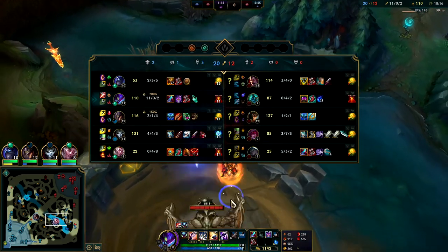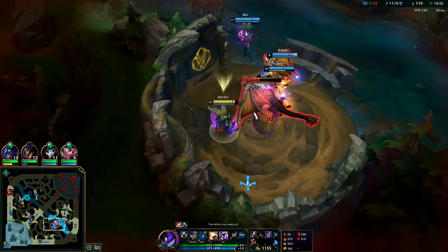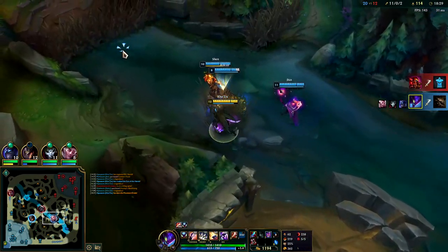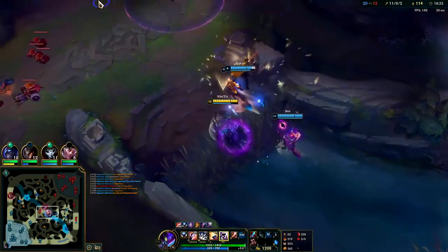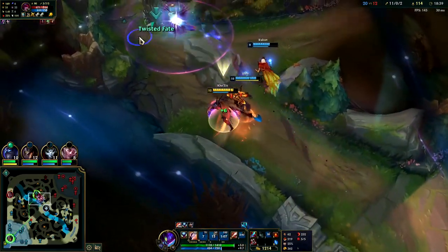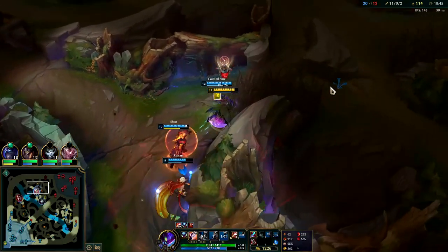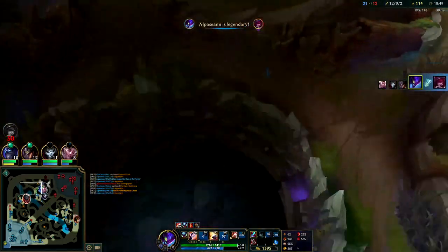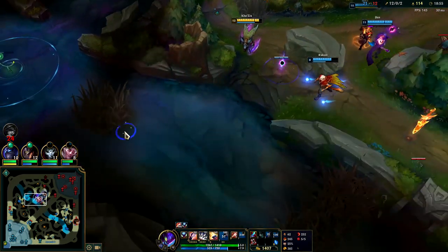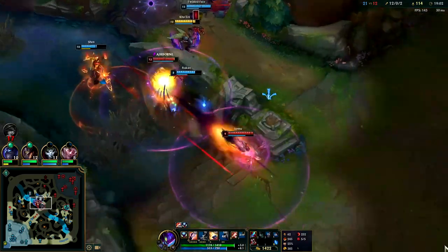The team's actually struggling a little bit - it's mainly just me and TF that are fed right now. We can use our R speed up and our Yomu speed up. You usually want to use R right as you're leaving the bush so they don't see you. Those are some really good Jhin slows on his R. TF gets the kill - I get the E resets, that's what I wanted. Enemies are looking for a fight, they're going to get wrecked.